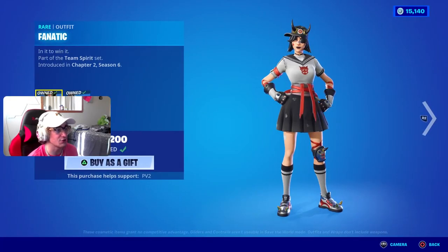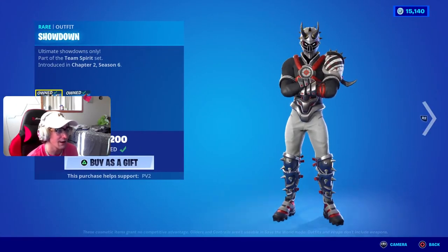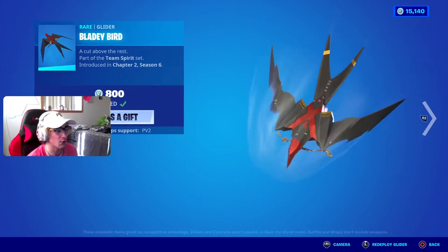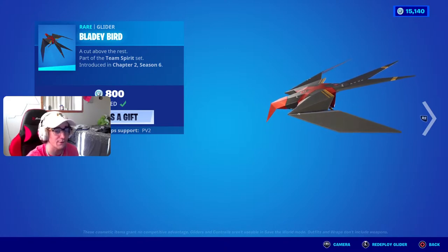For the rest of the Future tab, we got the Fanatic skin in the shop, the Maniax pickaxe, and the Showdown skin — these are basically baseball skins, they kind of seem like it. The Lady Bird glider is also here in tonight's item shop, which everyone knows very well.